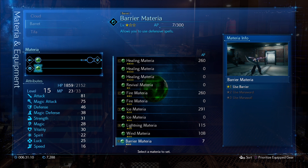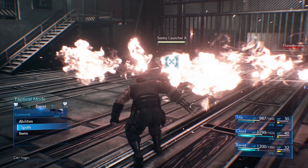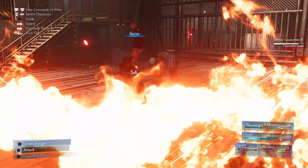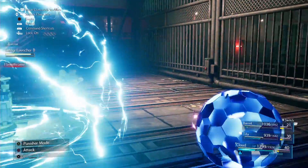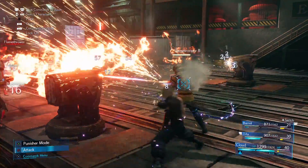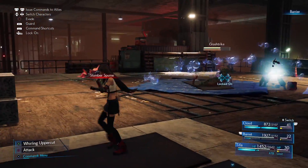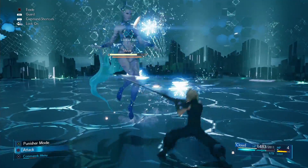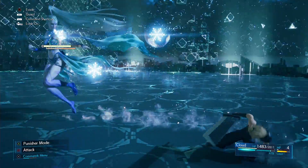One final note: be sure to purchase the Barrier Materia as soon as possible. You get this later on while progressing through the game as well, but you'll want to start leveling it up as soon as possible. Not only is it clutch as an early game defense bonus against physical attacks, but it's super helpful once you turn it into Mana Ward to halve incoming magic damage, so you can start taking on the VR challenges to unlock summons.